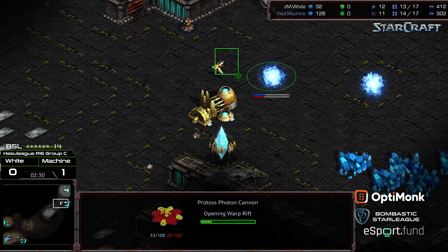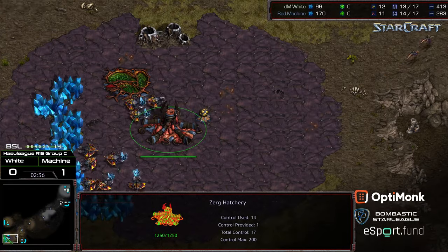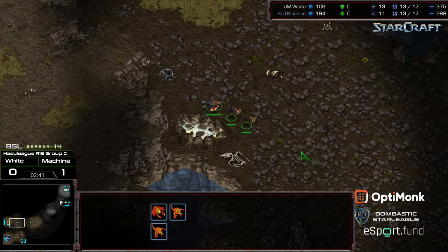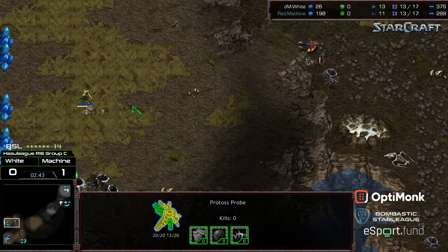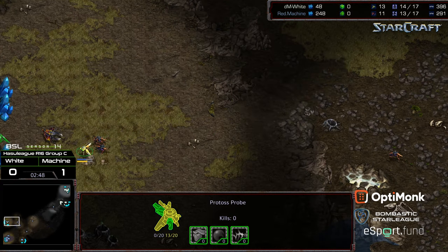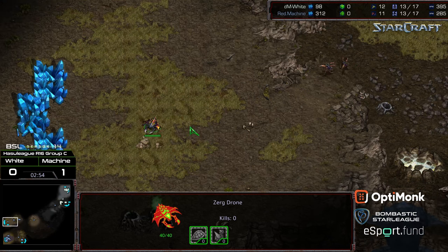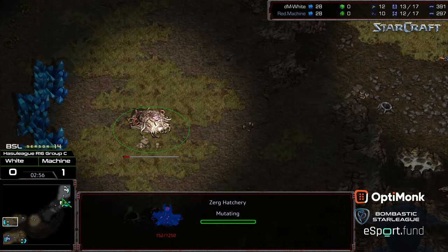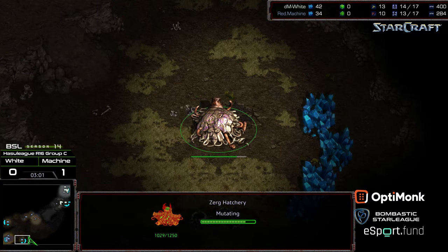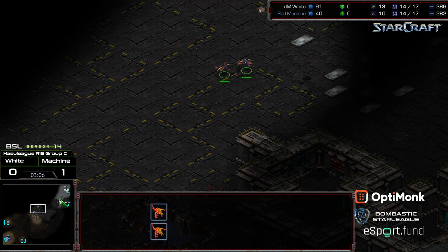We are seeing the photon cannon warp in with a gateway on the front — that should be a nice seal. There's still a run-by opportunity but we'll see. The extractor is morphing; the zerglings and the drone just wander up with a military escort to make sure that probe can't accomplish anything. The probe just gets wiped out. That's going to be a quick third base for Machine, but the problem with losing that probe is this is a good map for a 9/7/3 hydralisk push, and with that probe gone I would not be shocked to see Machine move into that style of play.